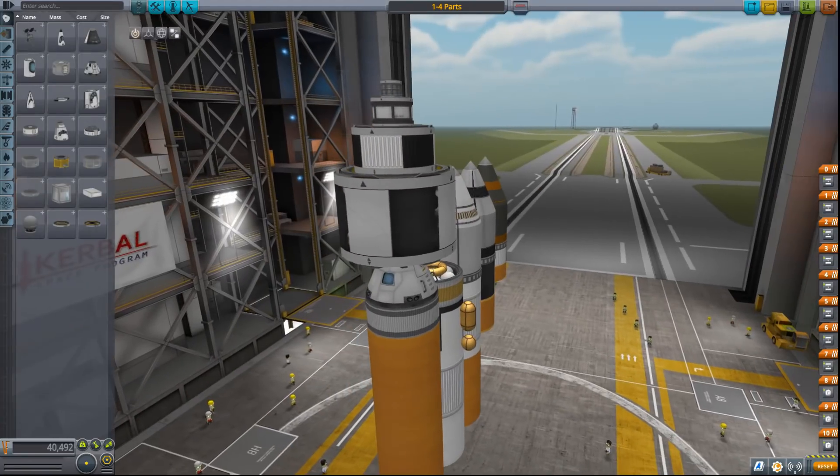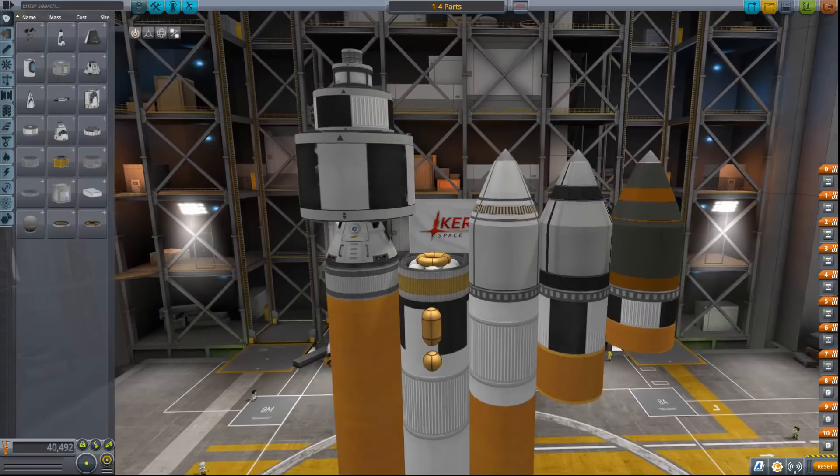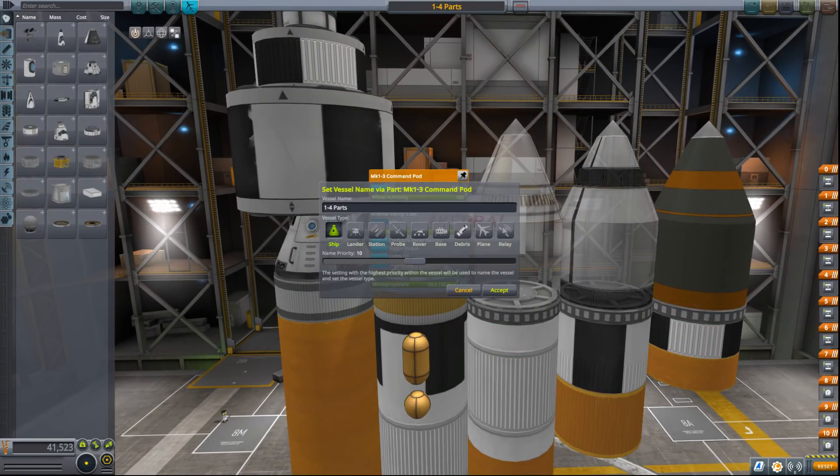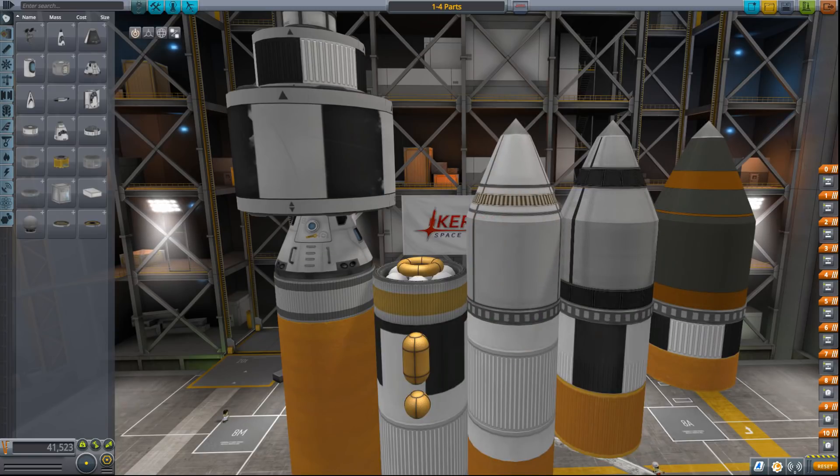Last but not least, you can also rename probe cores using this 'Configure Vessel Naming' option. You can give the probe a priority — the highest priority will be the name of the ship — and you can also change its type. So when you separate them, the names will already stick to that second part. This is a change from before, where probes would separate and just get the name of the ship plus 'probe' or 'lander.'